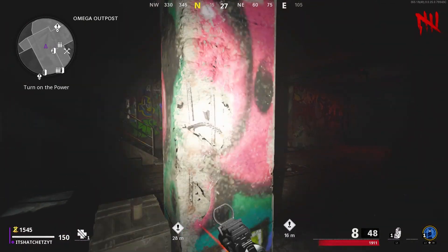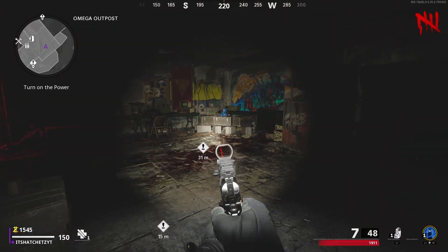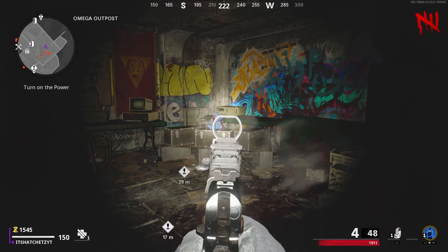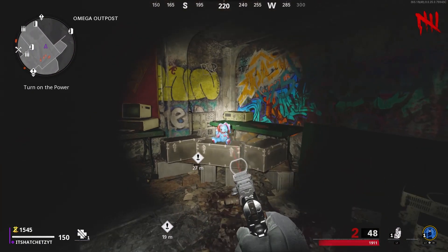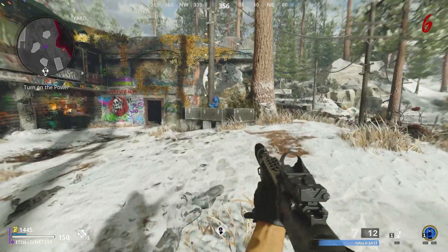The second possible location for the mystery box is going to be at the Omega Outpost — this is the Nacht der Untoten part of the map, the original map. You can look underneath the staircase, it's literally right there, like it is on Revelations. The third spawn is going to be Yard, and this is actually the spawn of the game, this is where you begin — there's a mystery box location there.